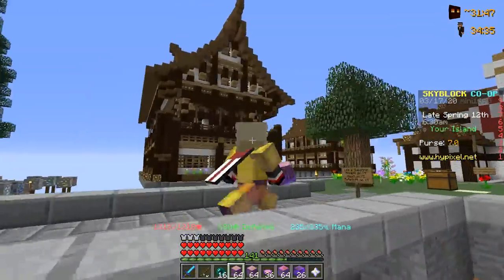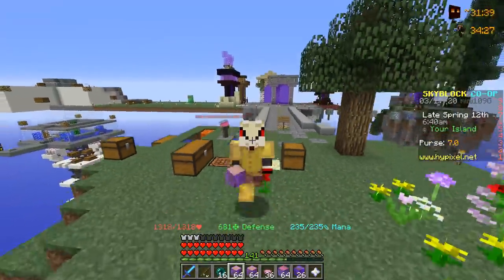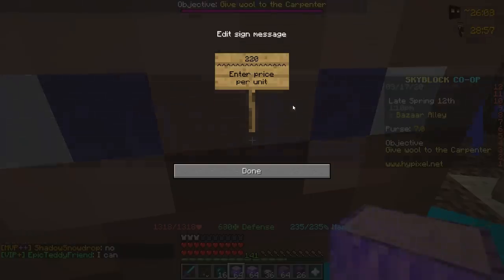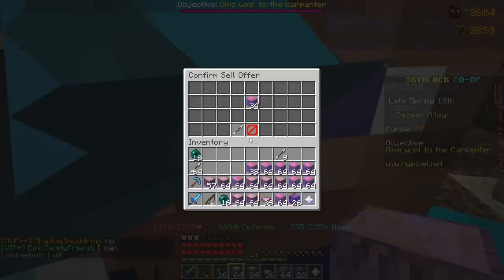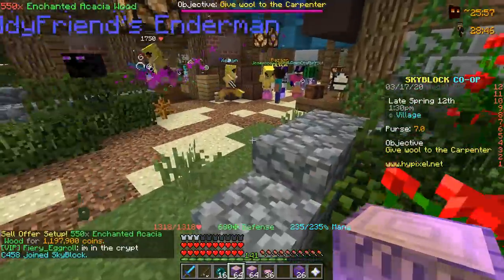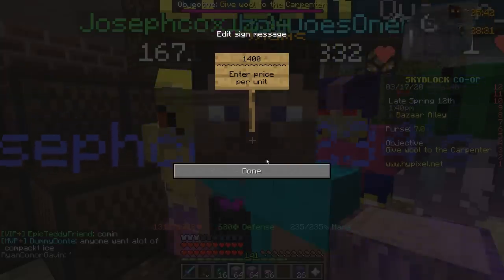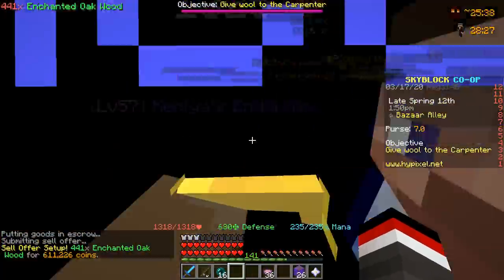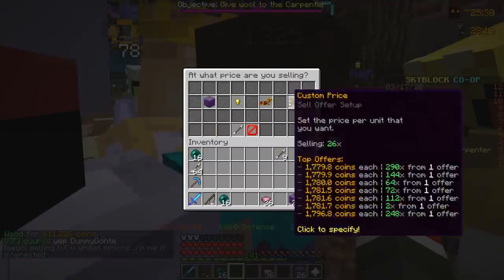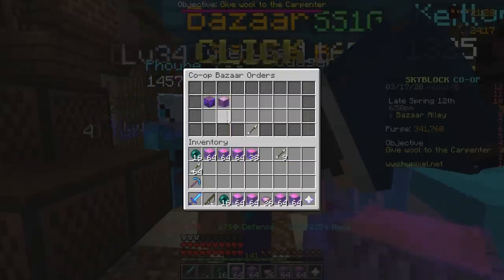We're ready to bank off the bazaar. With the current sell offer we're going to mark down the price by 100 to about 2,200 coins for acacia wood — creating a good deal for buyers. We submit the order and should be able to make 1.2 million coins if it all sells. We're also putting in oak wood for about 1,400 coins, and we should make 600,000 coins off that. We're also throwing up 26 enchanted dark oak wood at 1,700 coins, undercutting everybody for about 43,000 coins there.